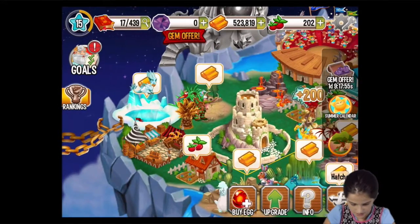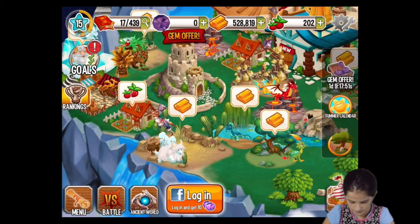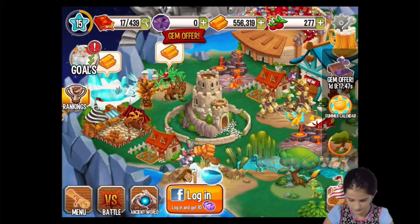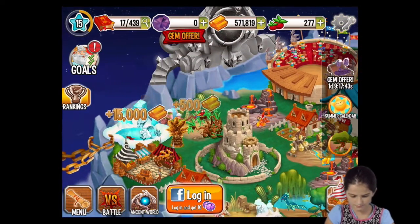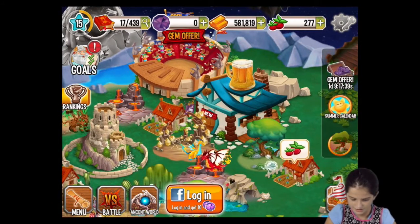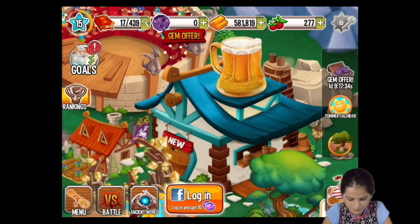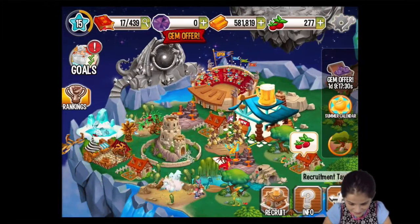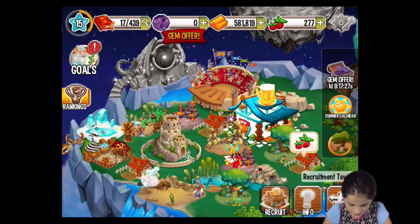Where is the other dragon? Are we going to be hatching the other one? First, let's collect all this stuff. What's the potion for? I'm getting potions. Oh my gosh! Look at that huge thing! Look at that! Why does it have a cup of beer on it? Oh my gosh, what is that?